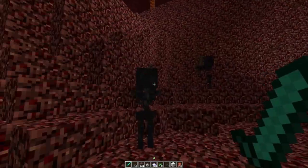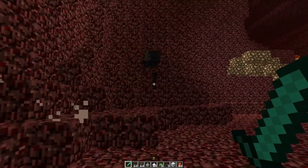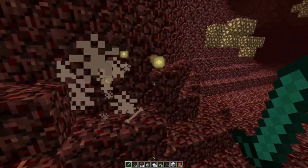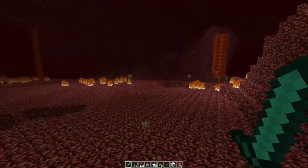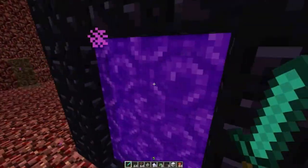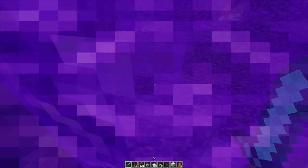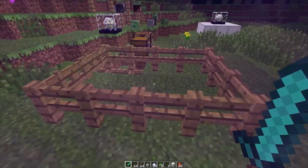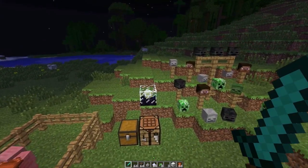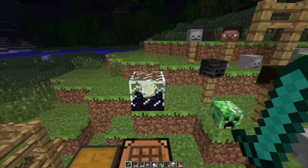Come into the Nether, be fully prepared, kill as many of these guys as possible, get three heads, get soul sand, spawn the Wither, get ready, kill the Wither, get the Nether Star, survive through it, go back to the regular world, take your star, put it inside of your crafting table, get three obsidian — which takes diamonds, three diamonds.